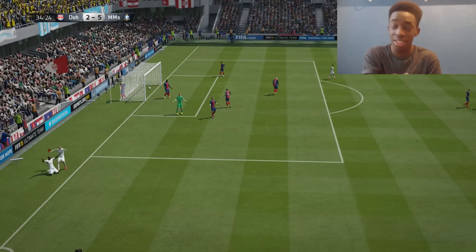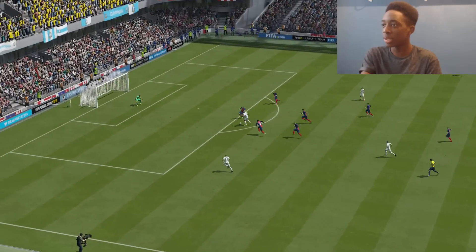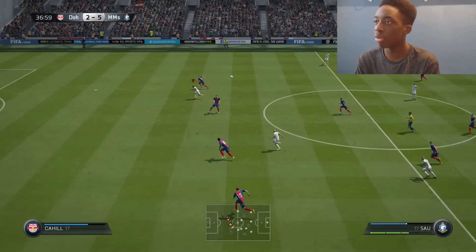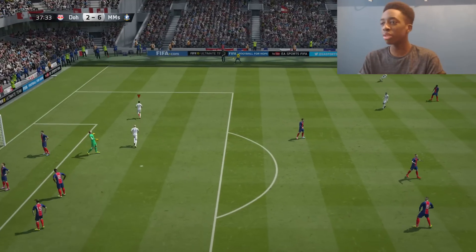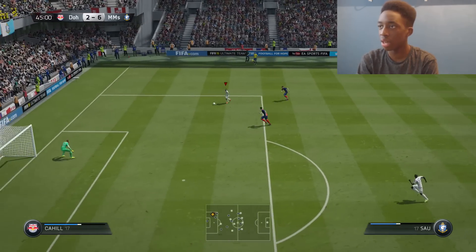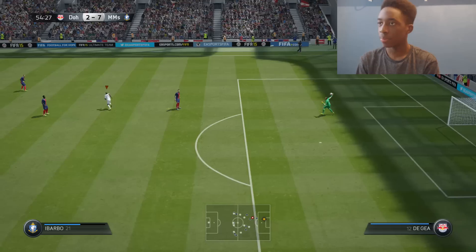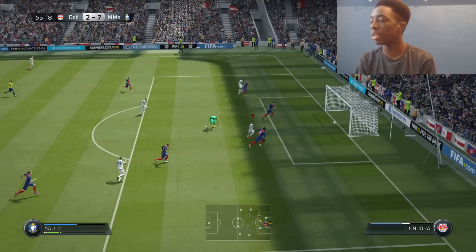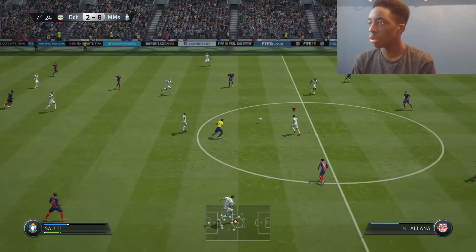Whoever suggested Victor Ibarbo is evil — how can I be doing this to people with him? Poor De Jale is helpless. Sal is running — play that ball to Sal — Sal finishes it off, 6-2, 37 minutes into the game! Then Sal intercepts, Ibarbo is in the middle, Sal with a cheeky chip — 7-2! Then Ibarbo gives it to Sal, Sal with the keeper to beat, beats the keeper, makes it 8-2! This is getting silly.